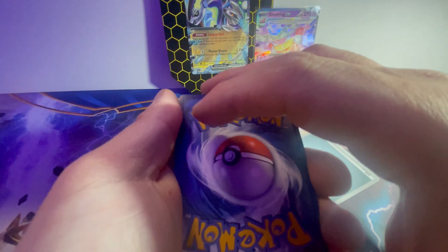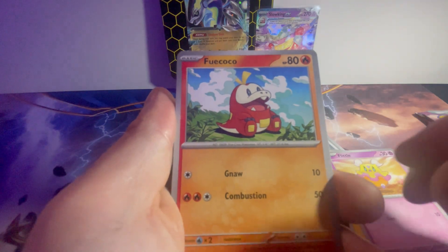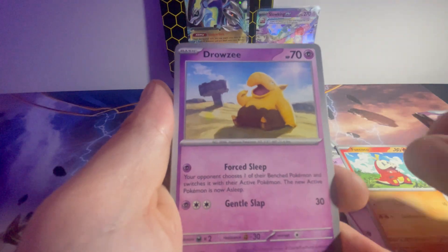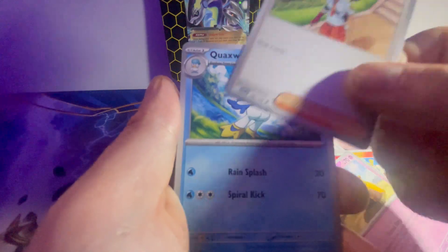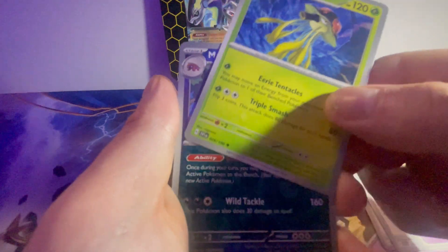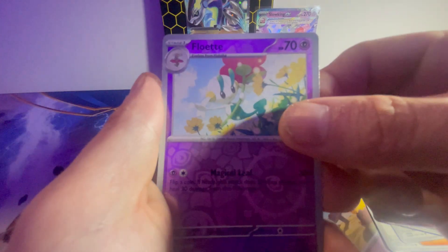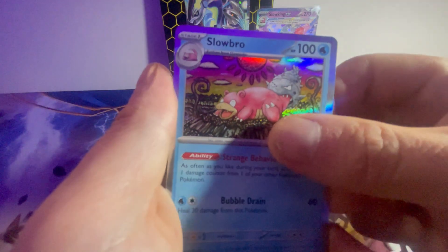Moving on to the Scarlet and Violet pack. We've got electric energy, a Flittle, Fidough, Drowzee, Nemona, Quagsire, X Speed, a very angry dog, a tiny Flabébé, Slowbro holo. And another Paldea Evolved pack in here too.